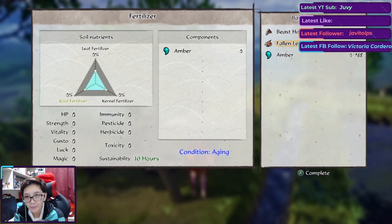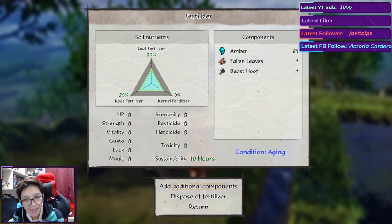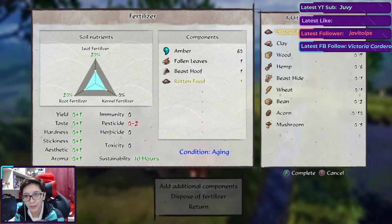We go scoop some more poop to make new fertilizers. I'll do base components — I'm still not sure about the fertilizer mixing system. I don't know much about how to actually mix fertilizers properly; I'm still doing it based on trial and error.